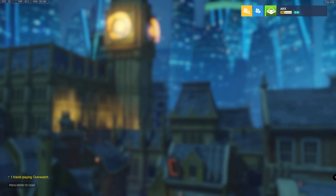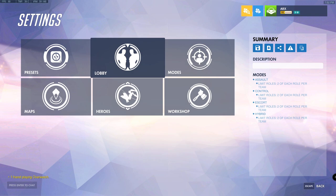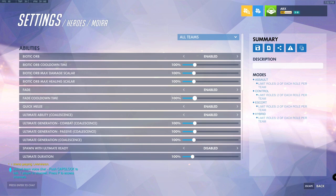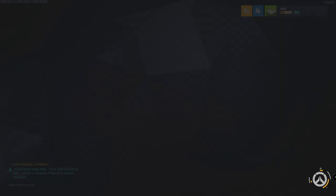Good evening ladies and gentlemen, quick fade jumping tutorial, lesson one. We're actually going to jump straight into fade jumps. What you're going to do is set up your custom game, get your fade cooldown to zero, select Temple of Anubis, and start the game.